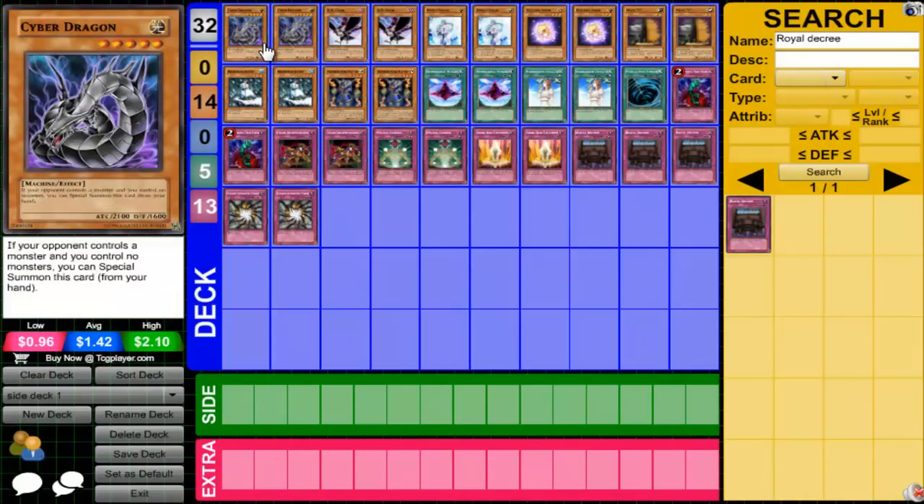Cyber Dragons — usually you would side these in against Hero Beat or GBs if they're still around, because against Hero Beat they have to use resources to get rid of the Cyber Dragon, because it's a 2100 attacker. They're pretty much all 1900 attackers, unless they go Miracle, but they would have to use a Miracle or Gemini Spark, Bottomless, or Deep Prison to get rid of Cyber Dragon. So that's always good to side against them.